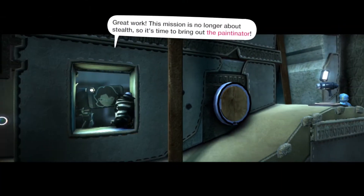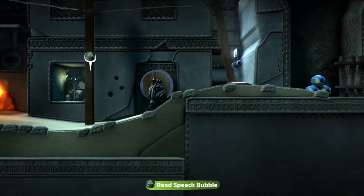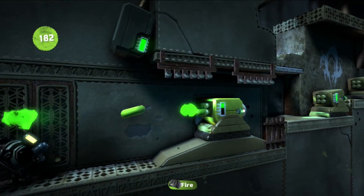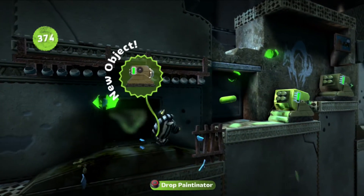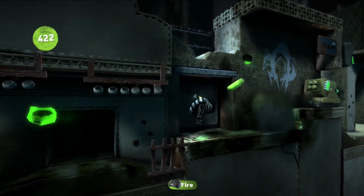Where are we off to now? Great work! This mission is no longer about stealth, so it's time to bring out the Paintonator. It's all about being on target. Come on, let's go. Get rid of you, get rid of this thing — some points, thank you very much. Let's get rid of you. This thing is getting dangerous quick.